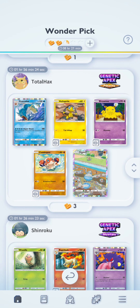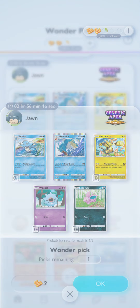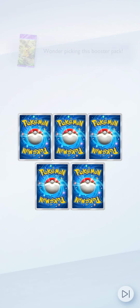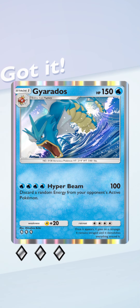Three for Diglett. We'll go and use our two Wonder Picks though. Let's see if I can get the Gyarados. When you do the Wonder Pick you just randomly pick - I've always picked the one on the top right, and it's never worked for me. Let's see if we get a Gyarados here... and now it does, now that we're doing it on camera. That's my second Gyarados, which is nice.